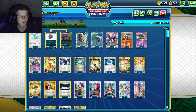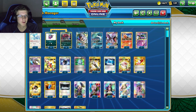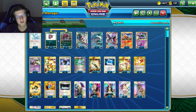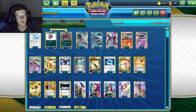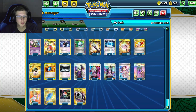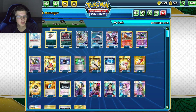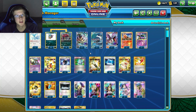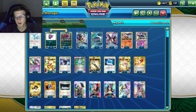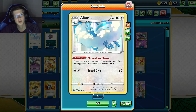We only play four Zoroarks, so we do give our opponents a lot of cards, but we play things like N and Marnie to counter that. The whole point of this deck is to wall out our opponent — prevent them from attacking, prevent them from doing any damage. We do play a little bit of energy because sometimes your opponent won't concede and we do want to knock out their Pokémon.